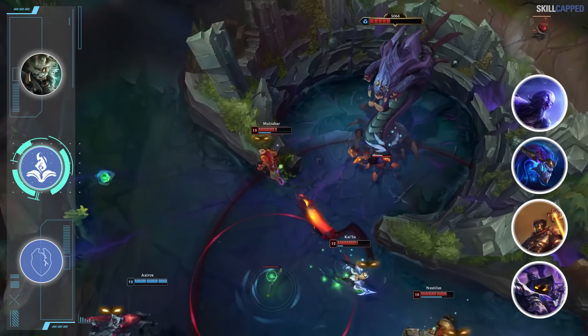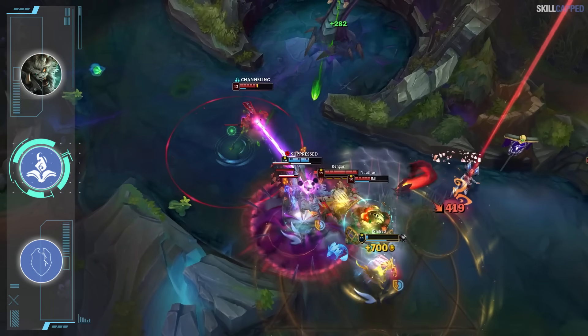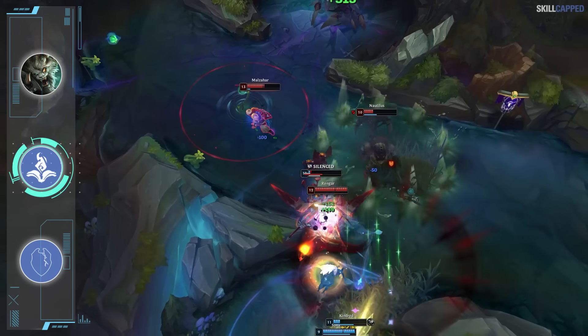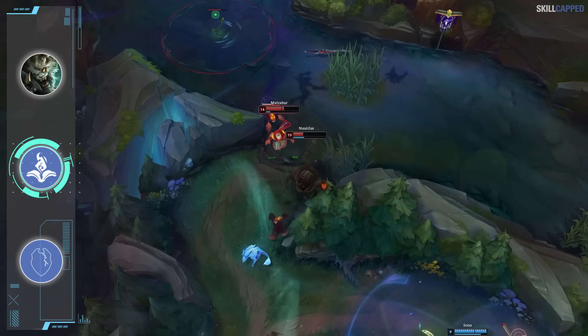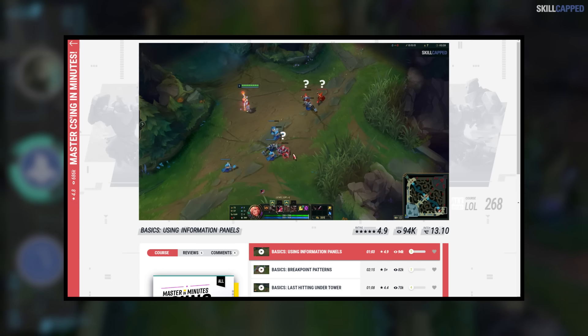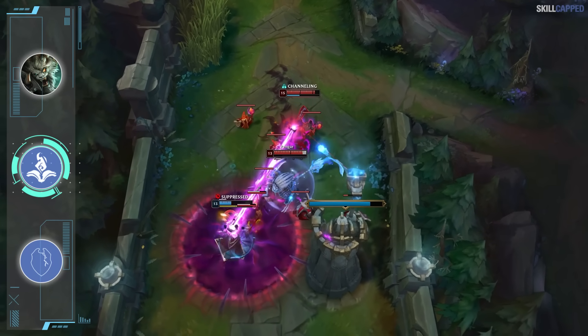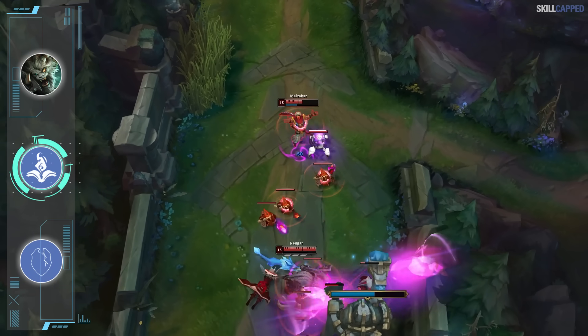Veigar, Viktor, Aurelion Sol and Ryze are a few of the other champs that can run this strategy to great success. The key is to make sure you're playing towards your win condition — you're not trying to trade pre Lost Chapter buy. Farming is of the utmost priority; get that completed chapter and then start playing more aggressive. This strategy is going to work a lot better in low elo than high elo because in the lower ranks players won't exploit you as hard for missing the health you'd have gotten from running Doran's Ring.